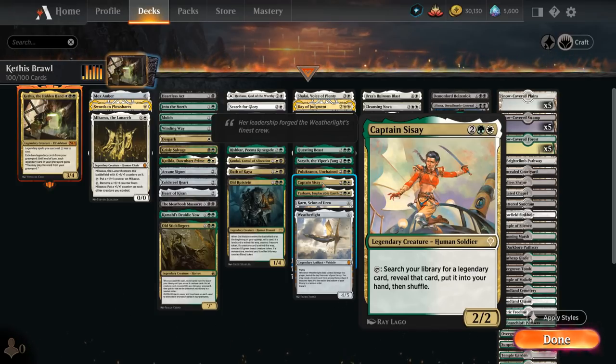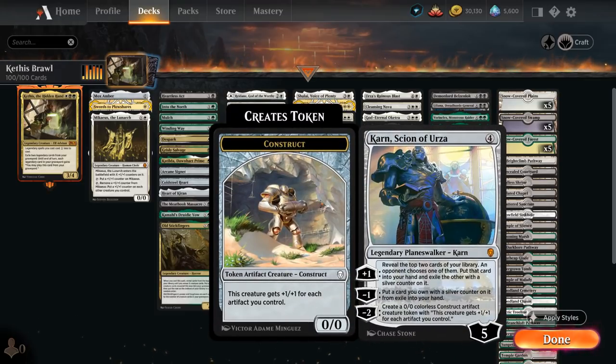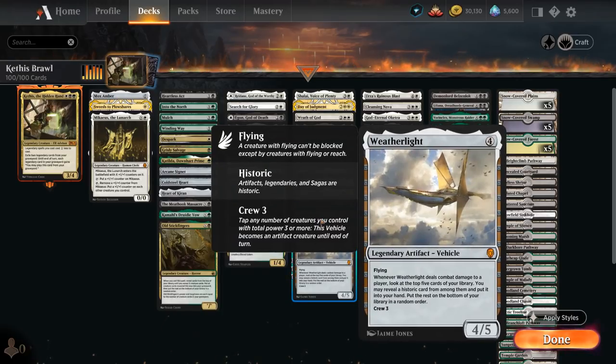Yasharn can hit our land drops by finding a Plains and a Forest when it enters, and prevents players from paying life or sacrificing non-land permanents to cast spells or activate abilities. Karn Scion of Urza provides card advantage with the plus-one. Weatherlight is a powerful vehicle that looks at the top 5 cards of our library to reveal a historic card and put it into our hand — and historic includes artifacts, legendaries, and sagas, which is most of our deck.